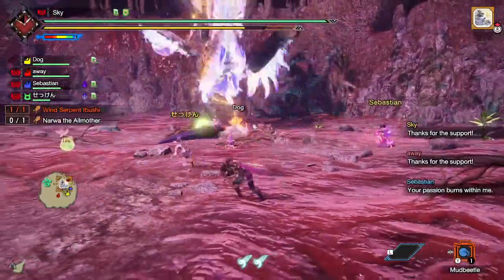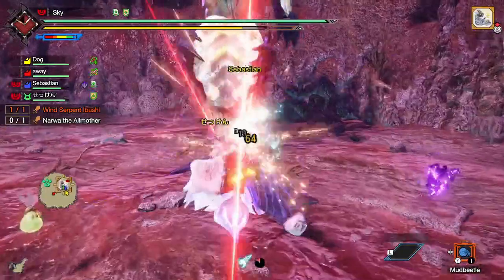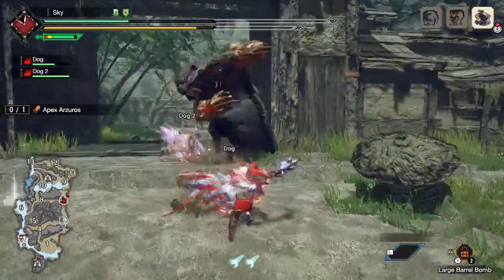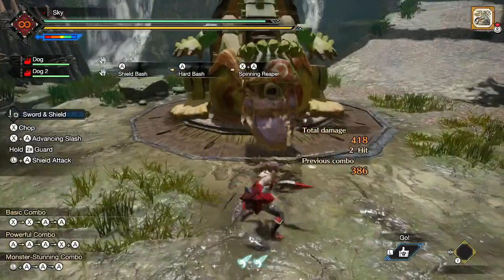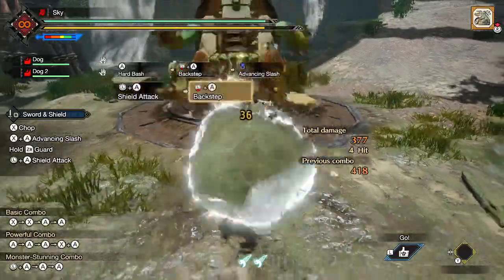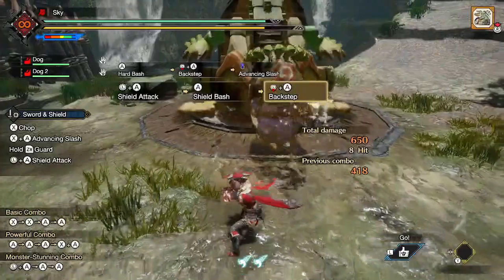The backstep is one of the most important techniques of the Sword and Shield you need to master. It has 20 invincibility frames, meaning that it's a great move to dodge attacks. It's one of the two ways to access Perfect Rush. The first way to perform backstep is to input back on the left stick and the A button after almost any attack. This is great to use when there's an incoming attack while you're mid-combo but can't outspace the attack with a roll.